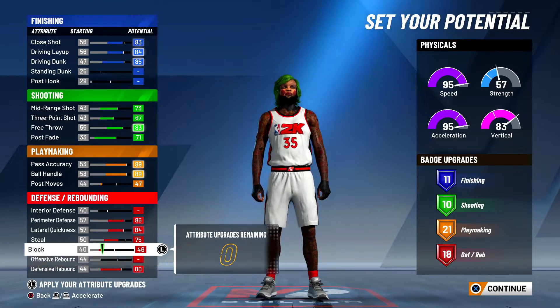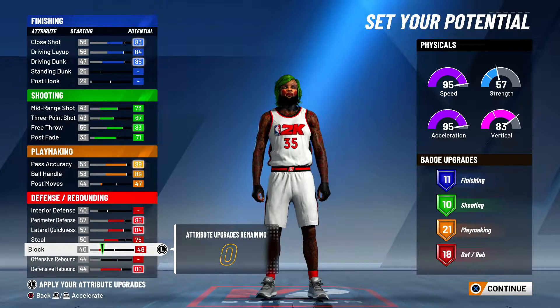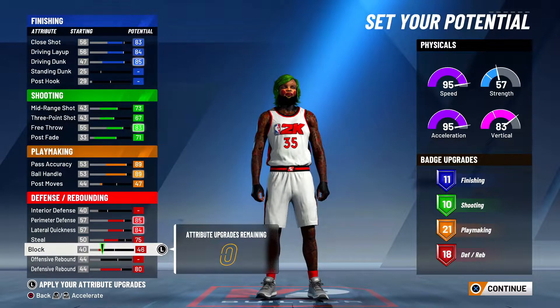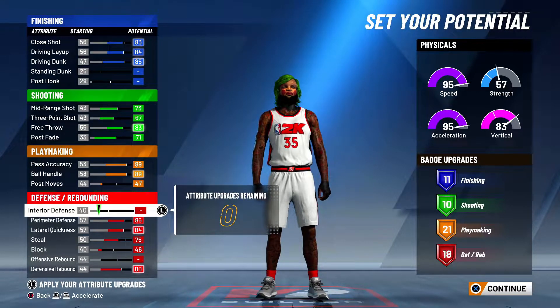You're probably thinking why not max out steals or blocks. It's because stats don't matter — it's all about badges. Get the right badges and you're gonna get all the steals and blocks you want. Interior defense on big men really doesn't matter; if they go in the post you just reach and you're gonna steal every time.